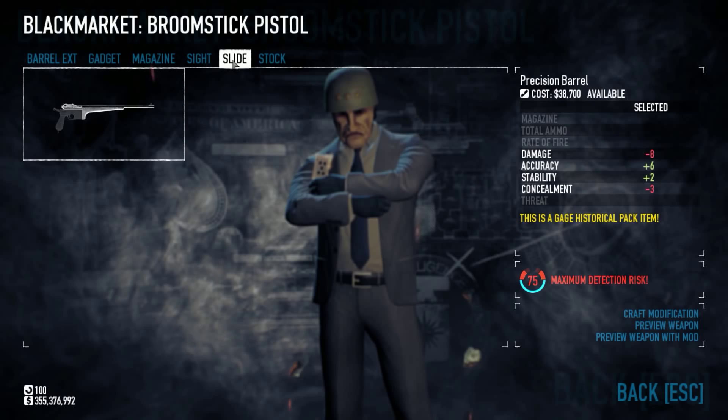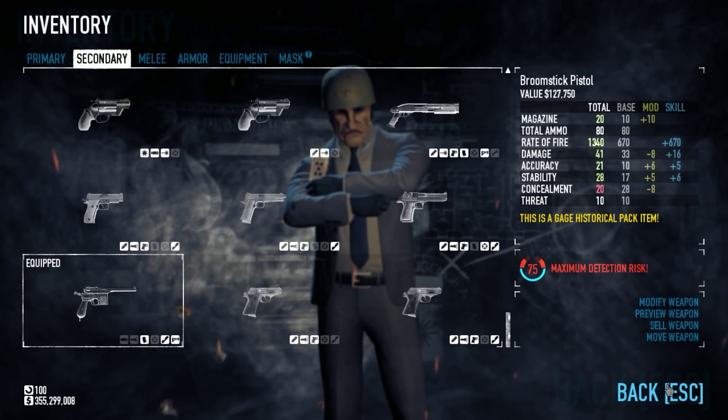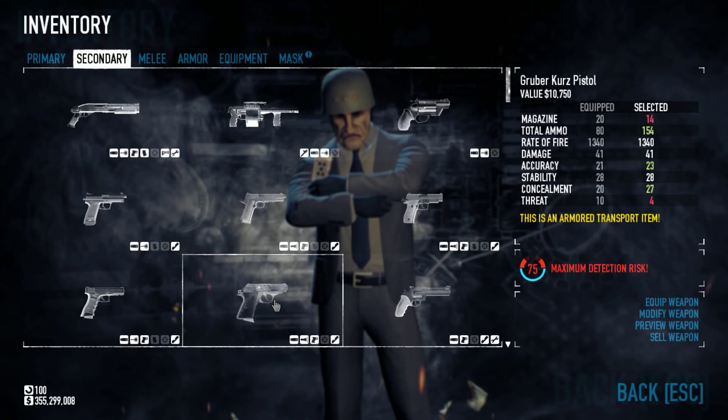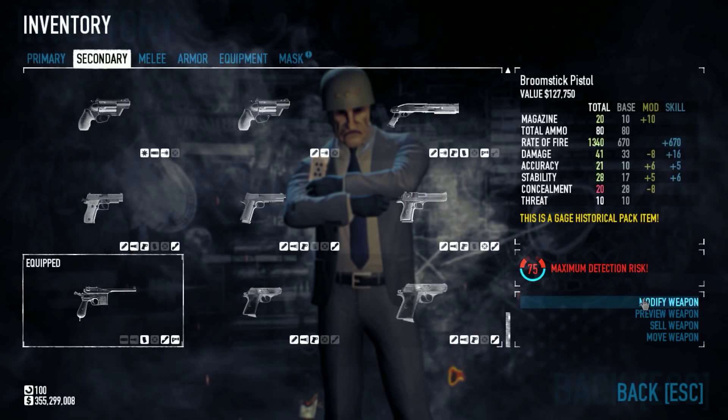When I put the slide and stock on, it makes the weapon very accurate and very stable — 21 accuracy, 28 stability. However, you lose a lot of damage, dropping to only 41. Comparing this to the Gruber, the stats are very similar, but the Gruber has double the ammo. So I do not recommend using the Broomstick with the slide and stock — just leave them off to keep that extra damage.